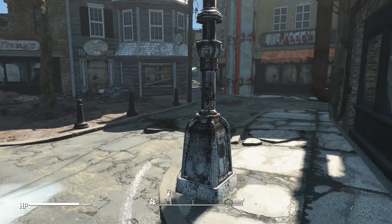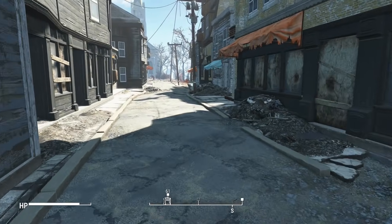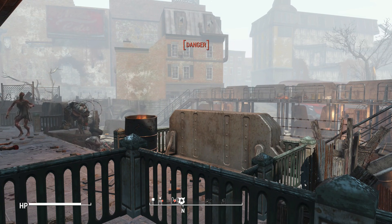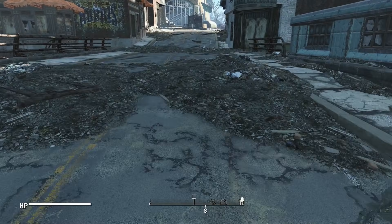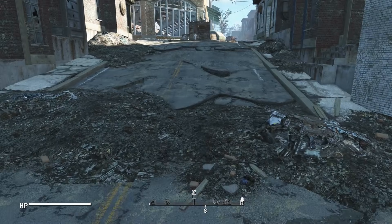Now it was time to attempt a hostile takeover of the Museum of Freedom — well, not really. I found Concord and went straight to the Cambridge Police Station to meet up with the Brotherhood of Steel. I planned on siding with them for this run. I let Danse do all of the work, agreed to help him at the ArcJet building, but I'd have to get prepared first. I started towards Diamond City, hoping they would sell some flamer fuel.